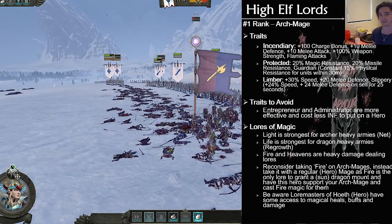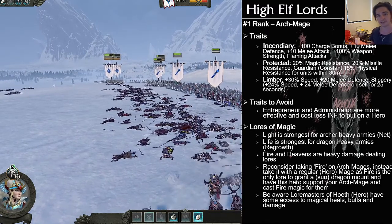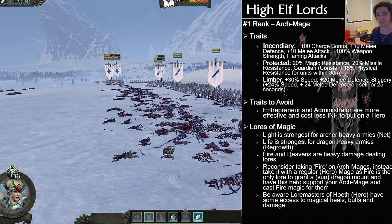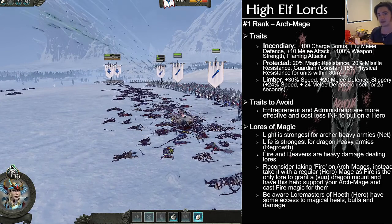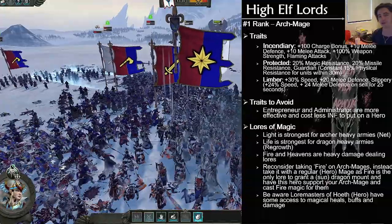Laws of Magic. There are some typical things that seem to be agreed upon on the internet and in general, and I agree with this. Light — fantastic for archers. It pins units still, which is great for High Elves because their strength is archers.